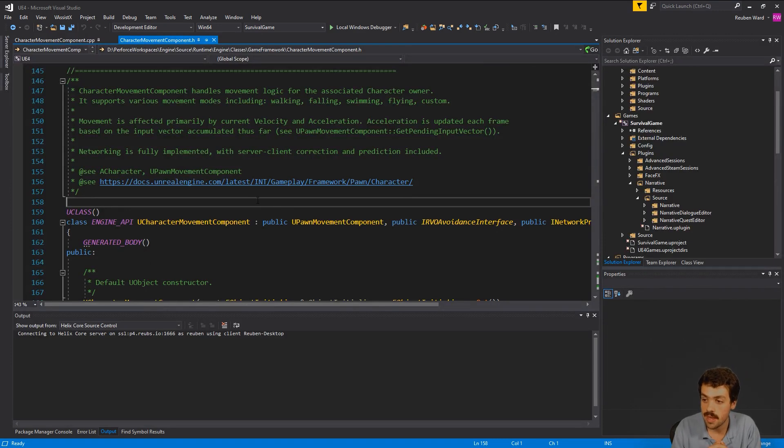Today's video covers the wonderfully, magnificently complicated Character Movement Component. Everyone's probably used it — most people have played Fortnite and Gears of War and have played games that use it to move your character around. But a lot of people don't really know how it works under the hood, so we're going to figure that out by reading the source code. We'll look at how the code works to decipher how Character Movement Component works.